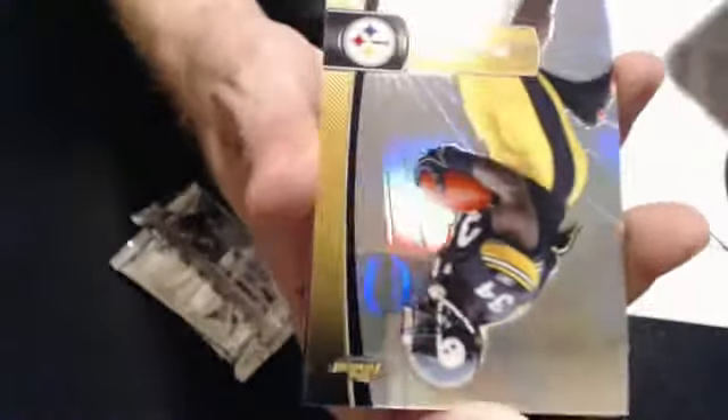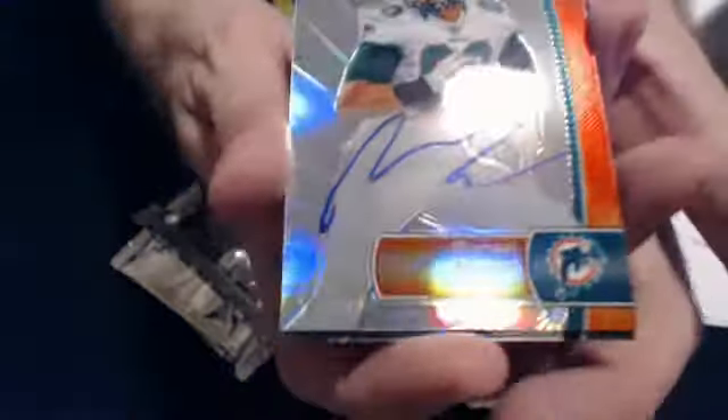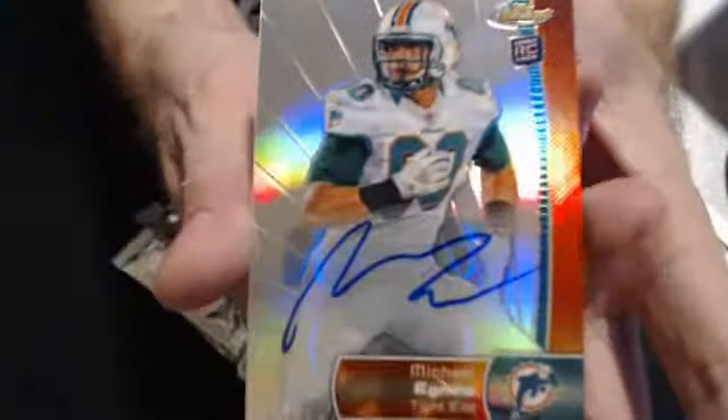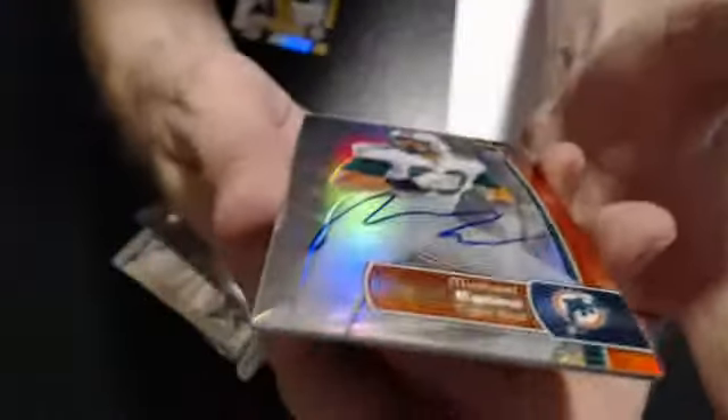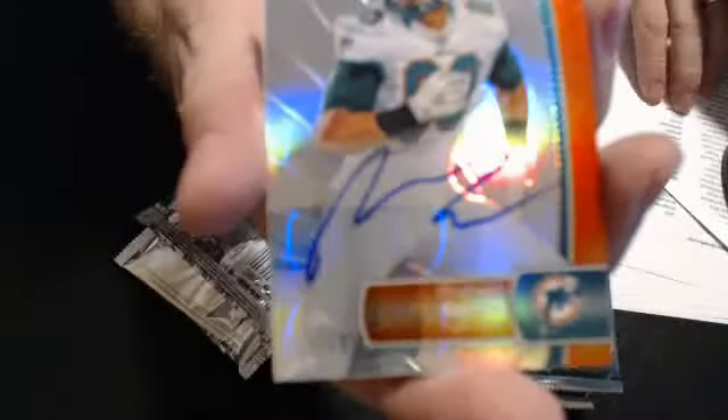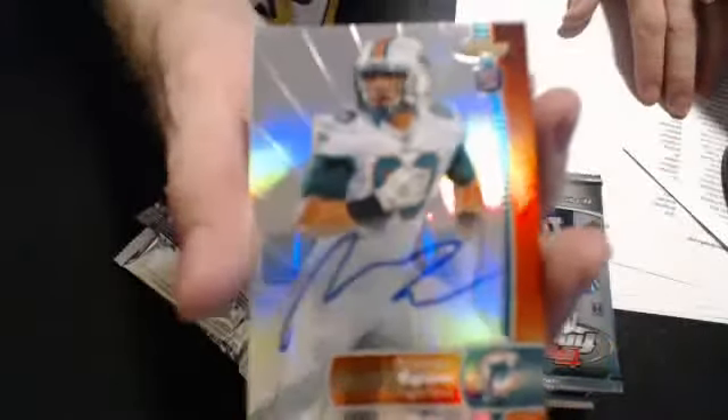We have a David Wilson rookie and a refractor of Mendenhall. Oh, look at that — we got a case hit! It is a Michael Agnew on-card auto. It will be an extra hit. You get one on-card auto per case. This is number 3 of 101. Very nice — it's a 3 of 101 on-card auto, and the case hit goes to box 20.